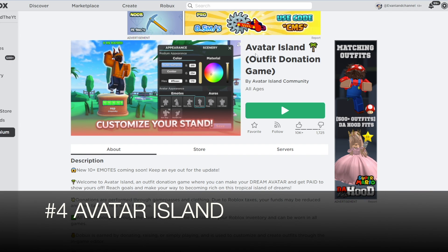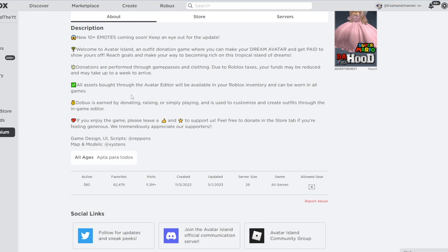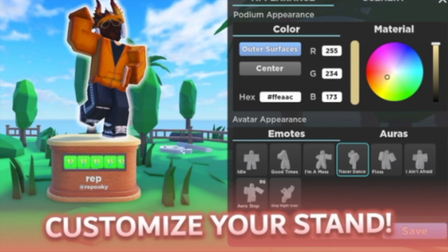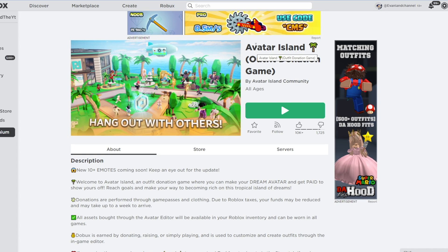Number 4 is Avatar Island. This game is pretty fun if you like to design clothing on Roblox. I played Avatar Island, created my avatar, and a few people actually liked it and donated. It's really cool if you like designing avatars — you can be a fashion designer.